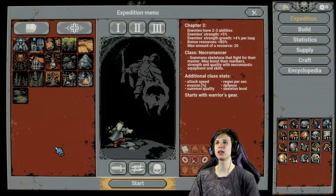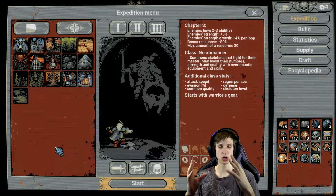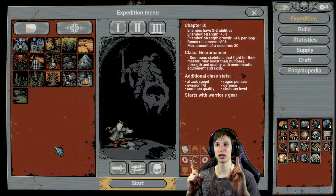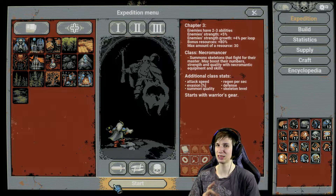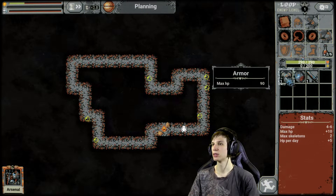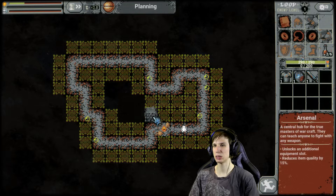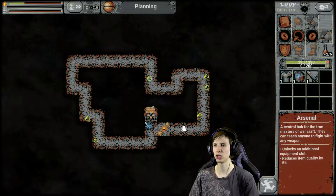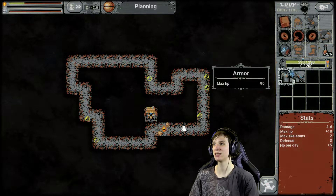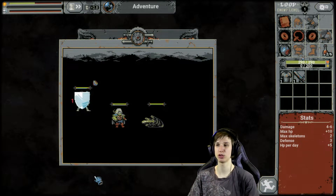Today we're gonna focus on trying to have summon quality. We're not gonna focus on the skeleton levels — everything that counts for us today is summon quality. So let's see how that will play itself out. First thing, let's place the arsenal right here. Now we have another slot — we can have shields as well as the necromancer, which is helpful. A little bit more defense.